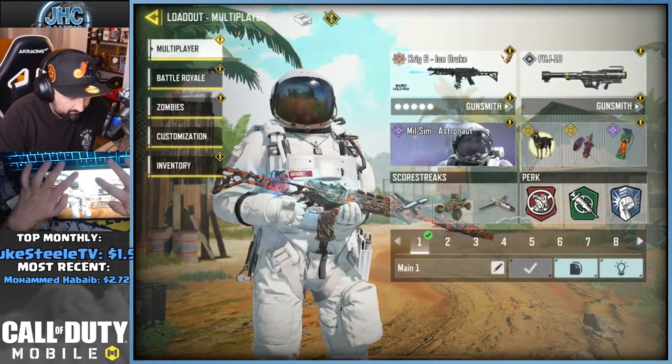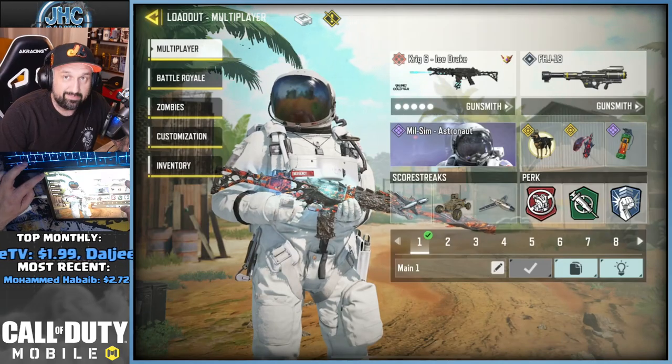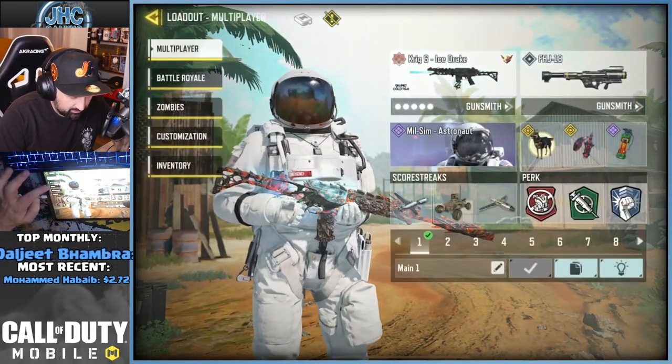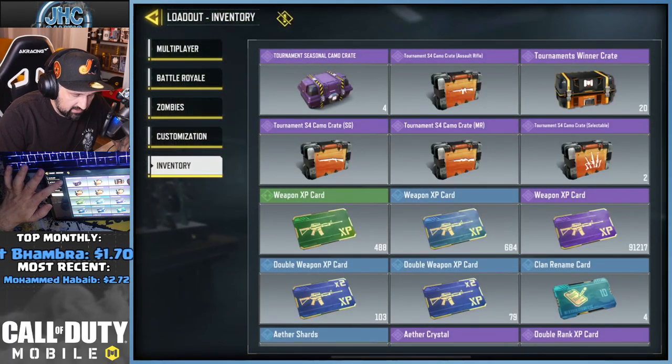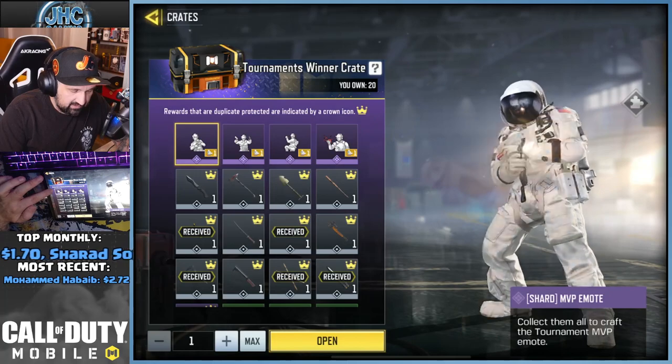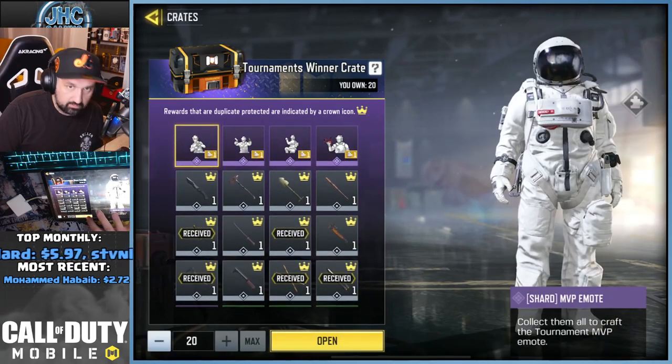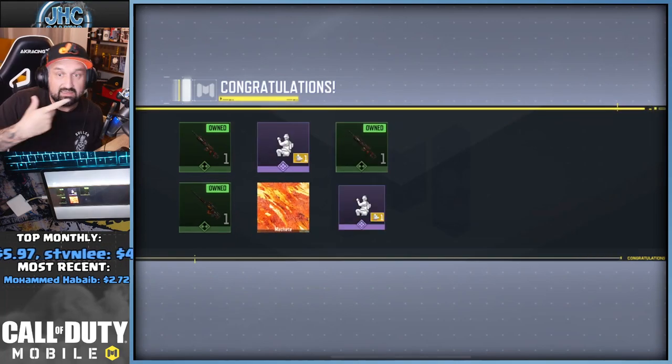We're gonna see if we can get lucky with the melee, because right now the drop rates are just stupid. Inventory, seasonal crates, tournament winners crate — that's the one. In five weeks I got five melee. Boom, give me at least one melee — it has a shard and a melee!